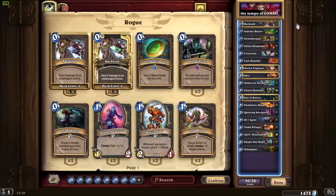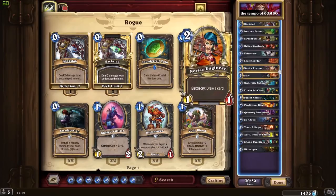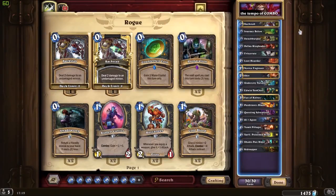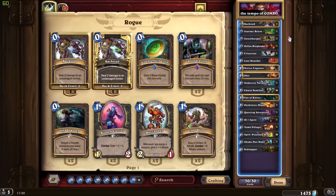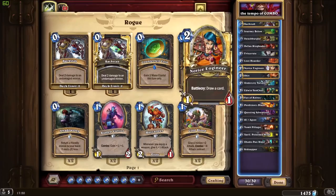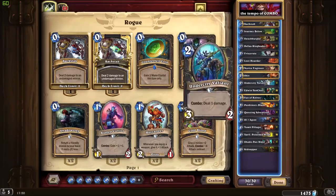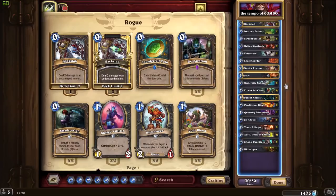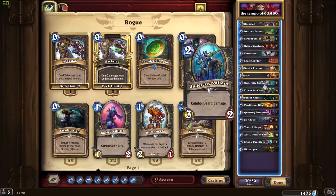The quest was actually a combo quest, and as you can see there are a lot of low-cost cards that enable the combo for you — Backstab, a card called Journey Below, and Swashburglar. These are the combo enablers. Plus cards that almost draw you a card: two Device Ringleader, two Undercity Valiant, one Loot Hoarder, one Novice Engineer.